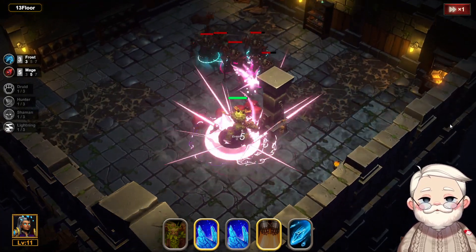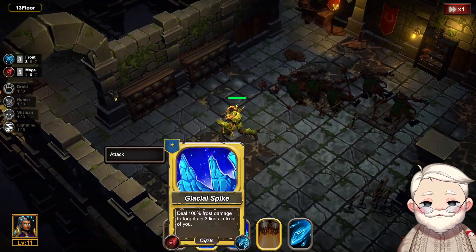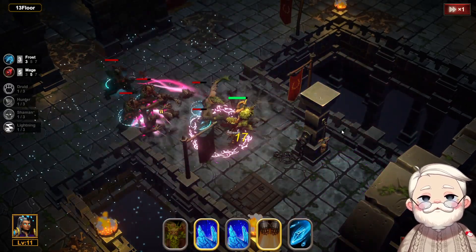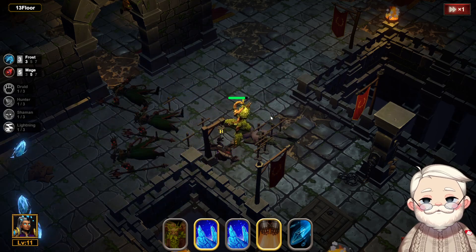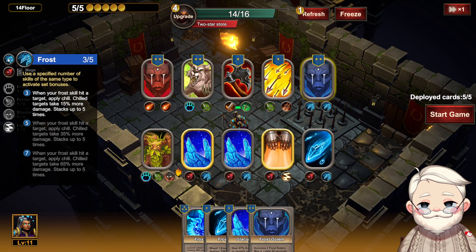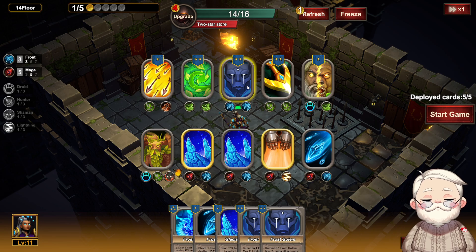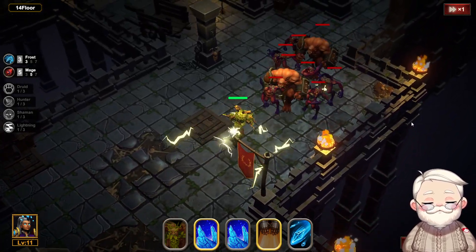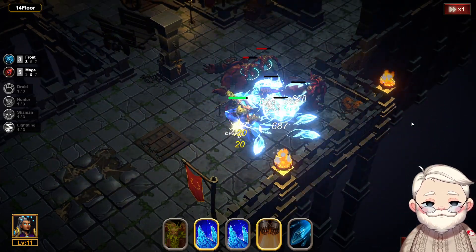I wonder if the ice golem will affect damage — like he's technically another skill to cast, right? Active damage skills only, okay, so he doesn't count. But it'll be good to have on the party anyway; they'll increase the general frost damage that we do.